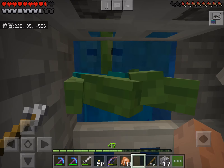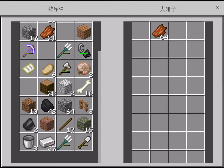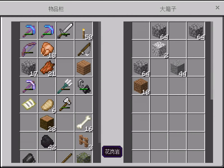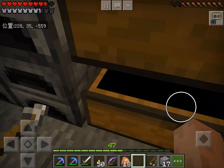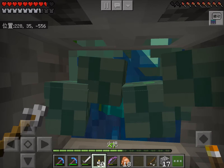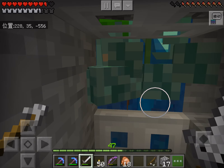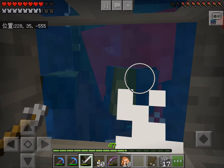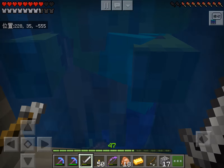Now we just gotta wait for the zombies to turn into drowns and I can kill them. I didn't get gold for some reason - I guess they're pretty rare. Now look, they're becoming drowns. When you farm them they might still be zombies when you kill them, but who cares. This zombie spawner is actually very efficient.